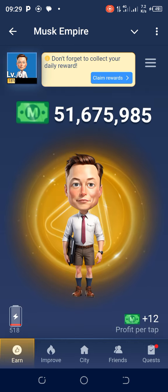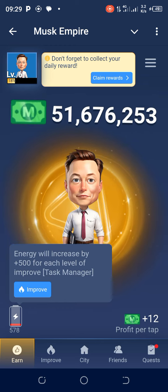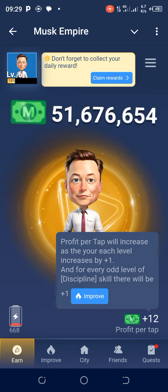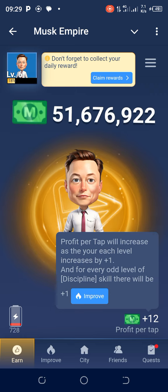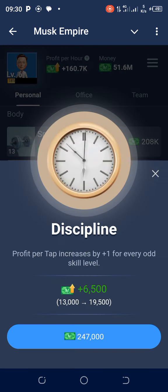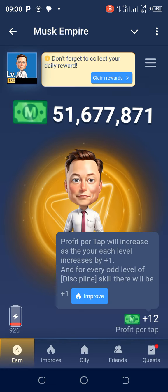After upgrading, the energy will increase to 5,000 once it's filled up. Now for profit per tap: each level increases your profit per tap by plus one. For every odd level of the Discipline skill, there will be a plus one increase as well. Right now I have plus 12 — you can see plus 12 right there.